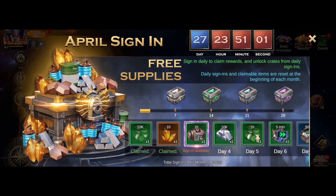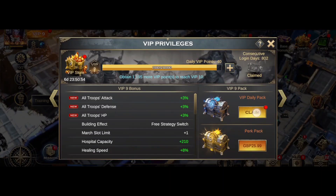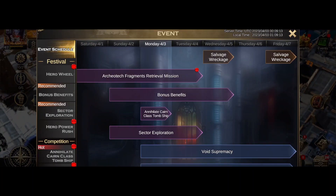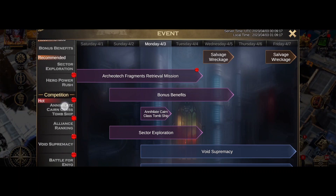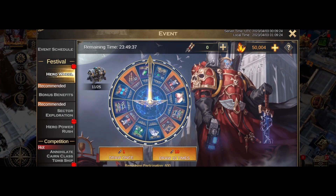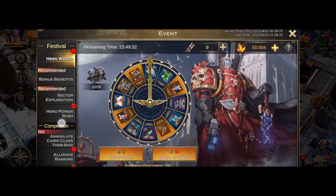What's up people, Cypher here, welcome back to Sector 2 Lost Crusade. I'm going to log in and get to today — grabbing my claimable stuff, clearing all these red notifications. We've got the tomb ships, so I better put my buffs on and do some tomb ship hitting. Got a free spin on my wheel — resources, can't complain too much.